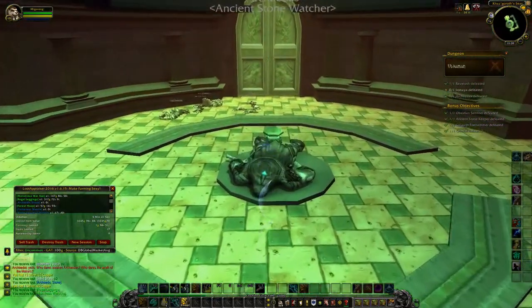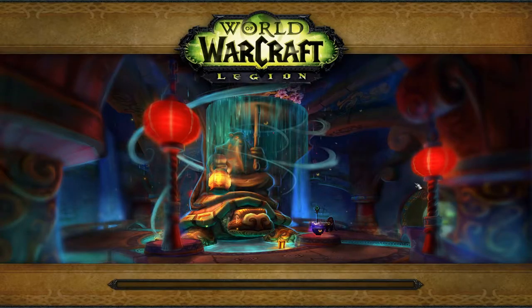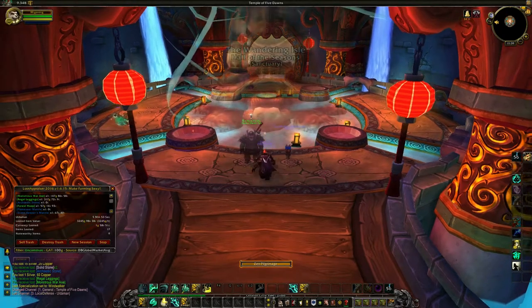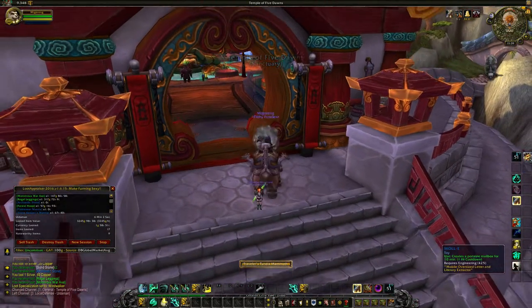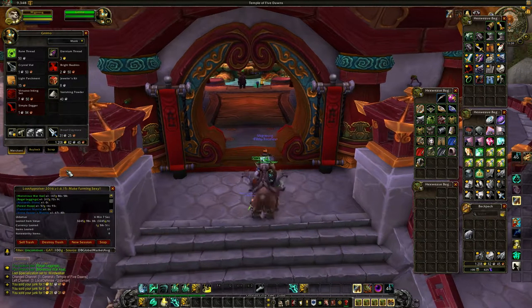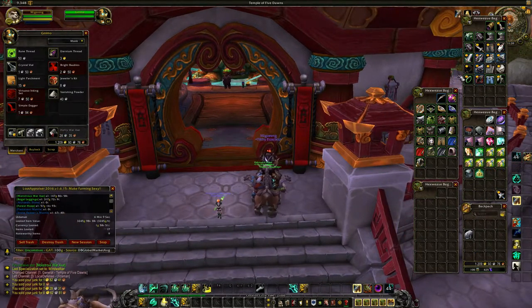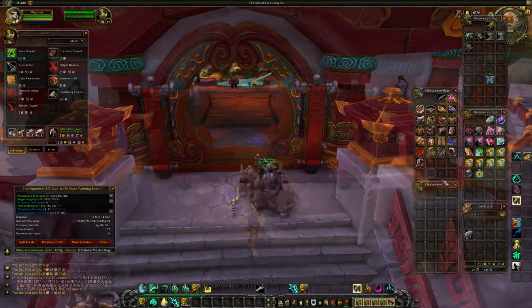Another reason I run it with the Monk is when I'm done, instead of the long walk back, you can just use Zen Pilgrimage. It does have a one minute cooldown, but it gives you time to vendor all your stuff and sell whatever you need to. As an Engineer I've also got my mailbox, and I mostly put everything on the Auction House – someone out there will buy it.